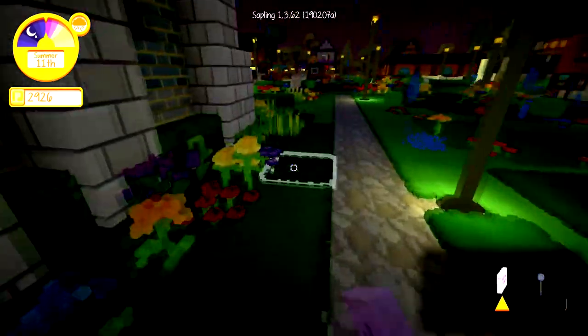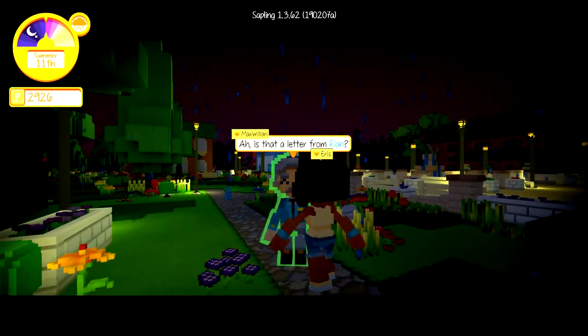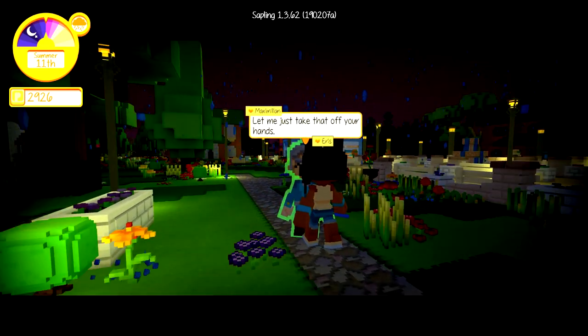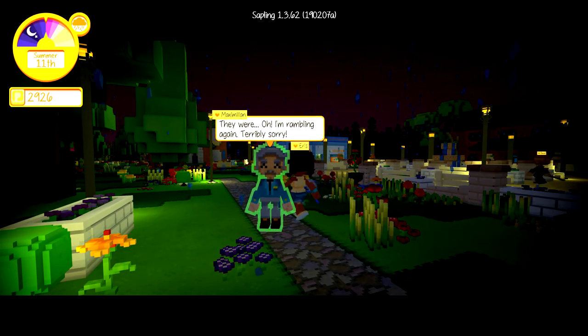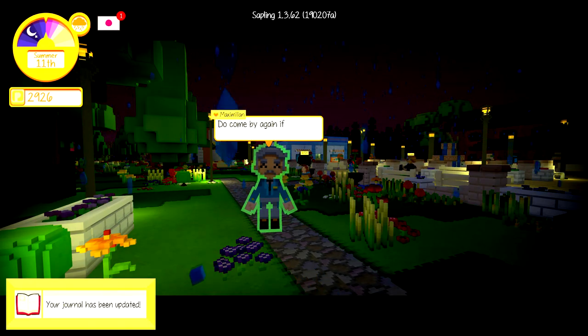We're going to go talk to the mayor real quick, if he is not asleep — he's right over here. Oh, is that a letter from Rhea? Let me just take that off your hands. She came to Stacksville with one of her siblings. Terribly sorry — Rhea wanted you to have a few things from her account. Allow me to have them mailed to you. Do come by again if you'd like to chat.